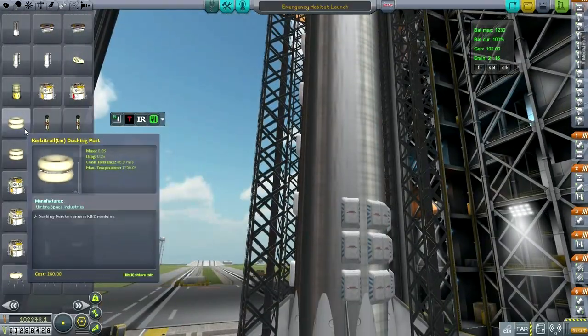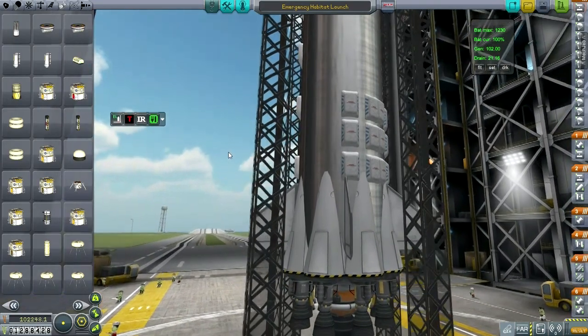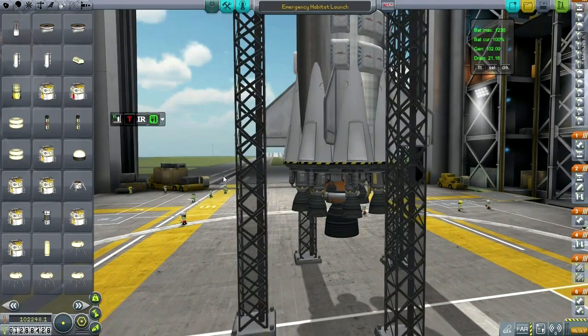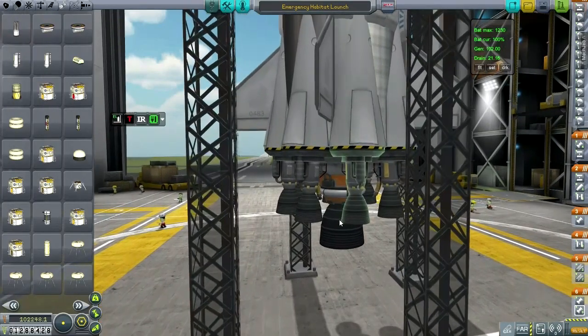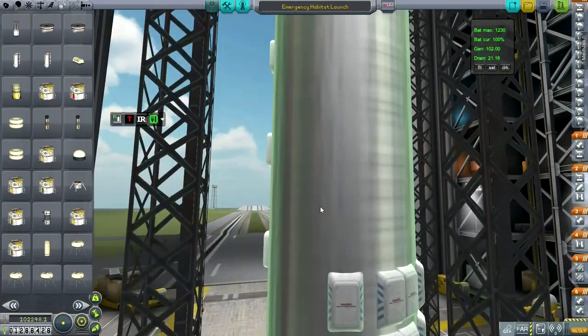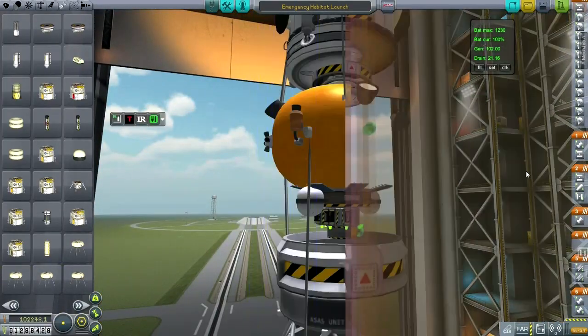I haven't really used these before, so I trust them somewhat less, but actually I'm sure they're even stronger than the regular docking ports. We need to do some science, and that probably means some sort of Minmus mission, or maybe another moon mission. The first thing I want to do is this emergency habitat launch, and after this I'll figure out the rest.